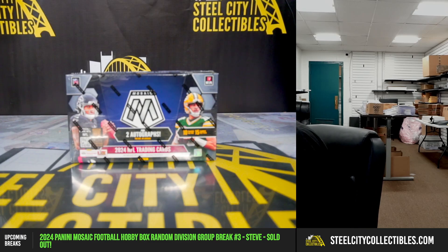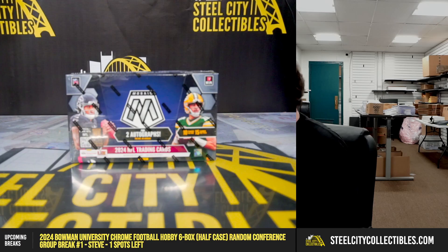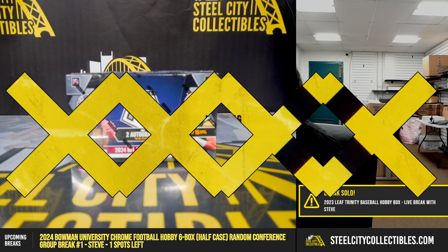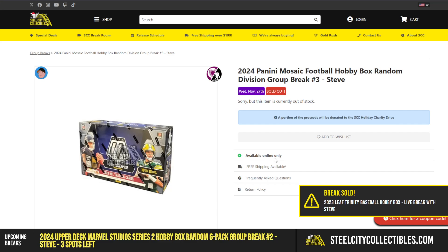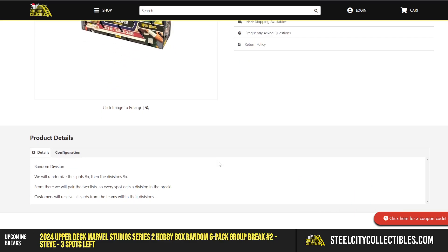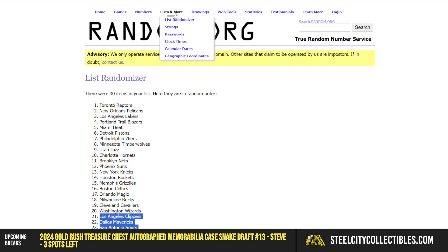Our next break is a 2024 Panini Mosaic Football Hobby Box Random Division Break No. 3. Go ahead and jump over here — randomize the spots five times, then the divisions five times. Pair those two lists up so that every spot gets a division in the break. Let's go over to random.org.